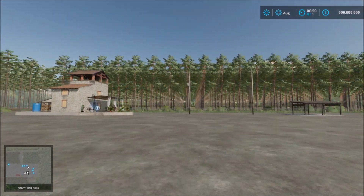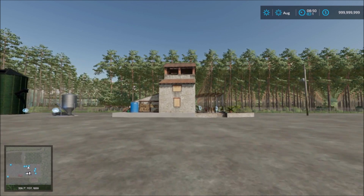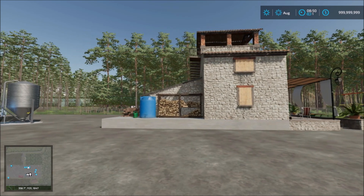Next we have a country house, a farmhouse that you can put down on your farm. If you're creating a farmyard from scratch then this would be ideal to put down.